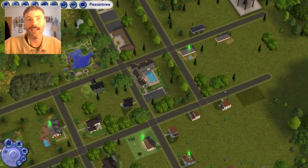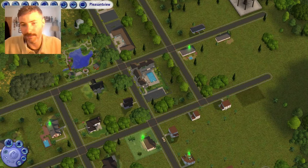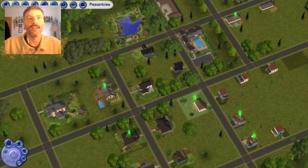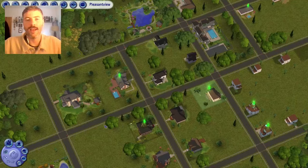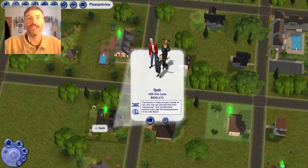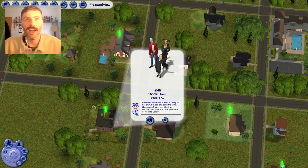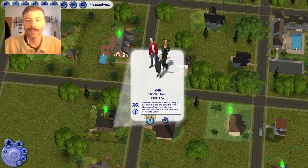Hello everyone and welcome to the second episode of Yassifying Pleasant View. Today I'm going to be looking at the Goth Family House, Goth Manor, which is situated at 165 Sim Lake. So we're going to jump in and see how we can make this look any nicer.